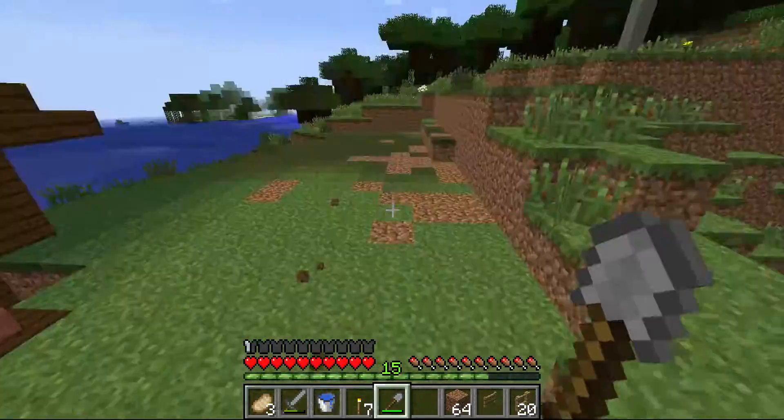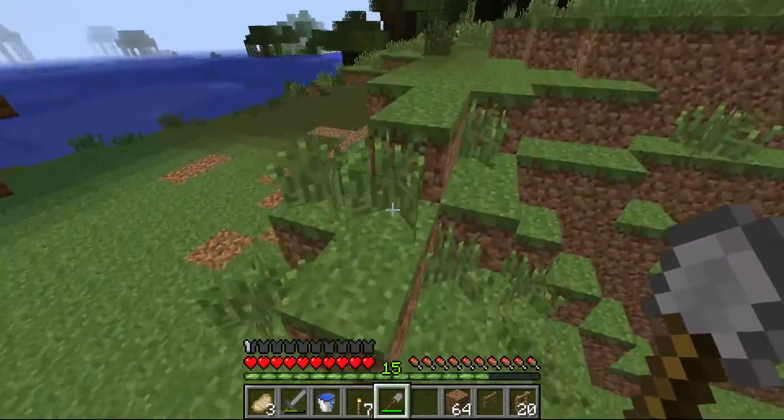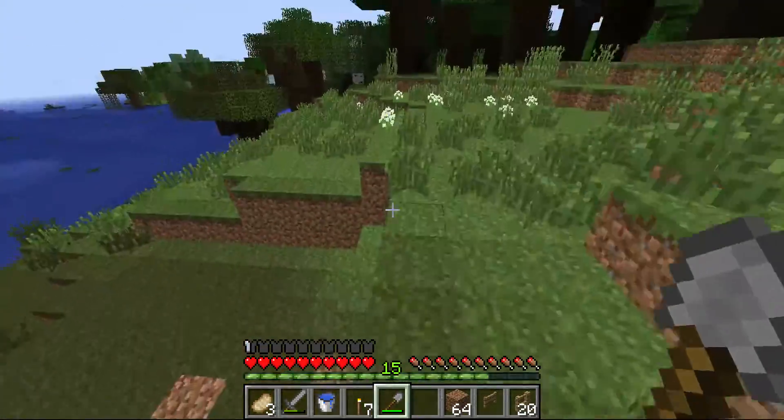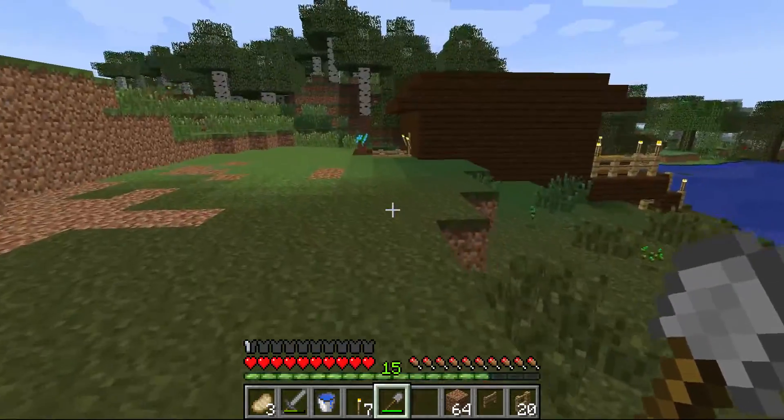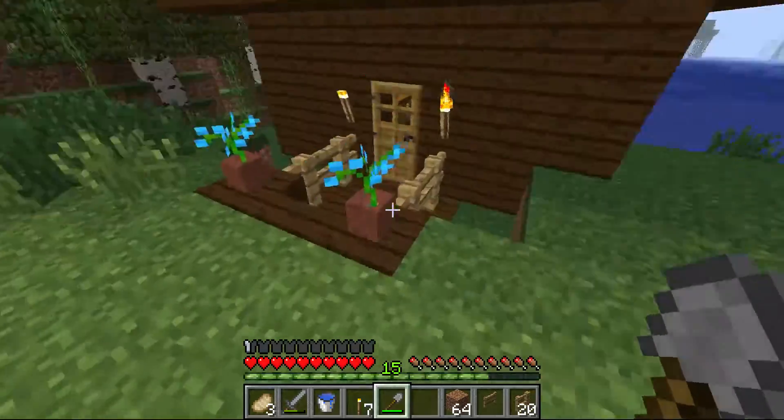Sneak peek of the survival world, cool flower duplication glitch — that's pretty much it. I hope this is useful. I don't know why you need a lot of dyes, maybe if you need to make, like, a church for some reason and have a bunch of stained glass — well, there's your way.